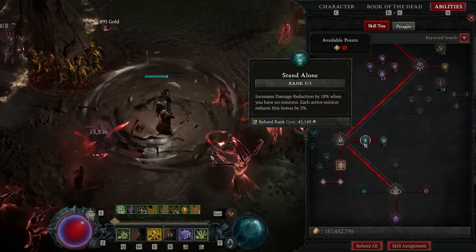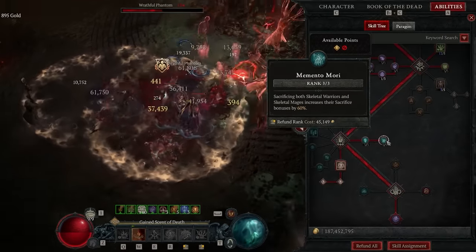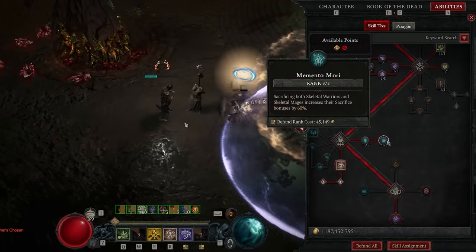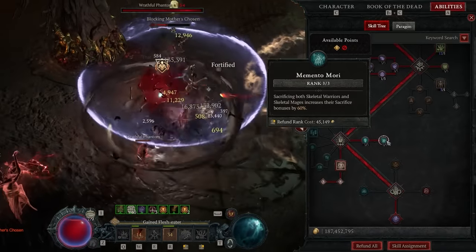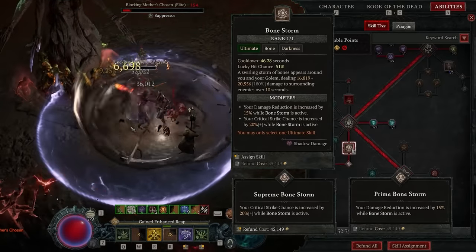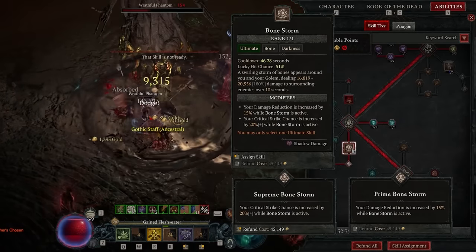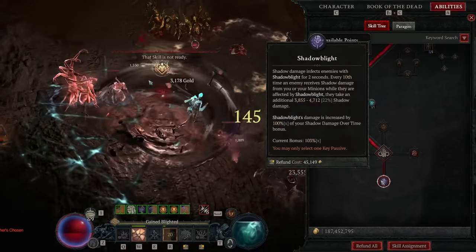We're also going to be putting one point into Crippling Darkness. This is going to help us stagger bosses and also proc Crowd Control for the Terror multiplier, so just one point into there is enough. Three points into Stand Alone for 18% damage reduction. Three points into Momento Mori — the effects are decent and there's not really a lot of other things to spend our skill points on. Bonestorm — you know the deal. Big thing here is the damage reduction; the crit doesn't really matter.